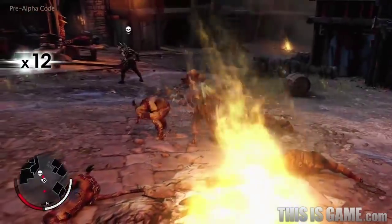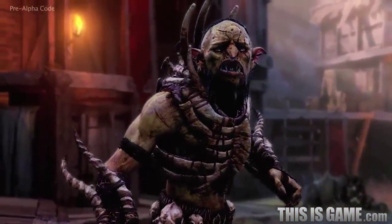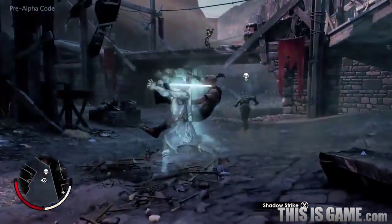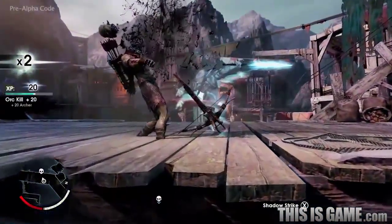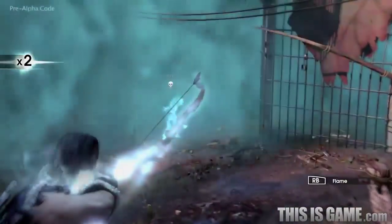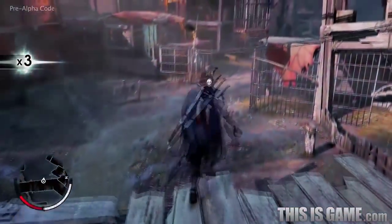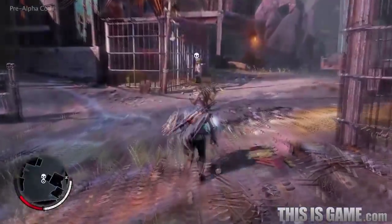Ratbag is a coward at heart, and he's going to run as soon as the odds turn against him. Again, Talion can put his wraith powers to use.